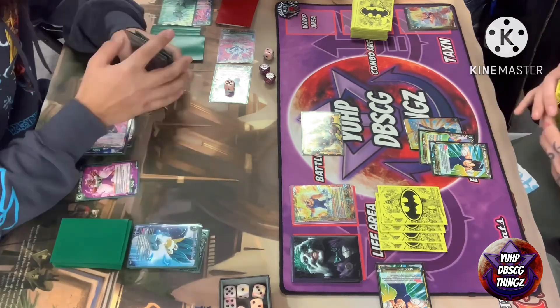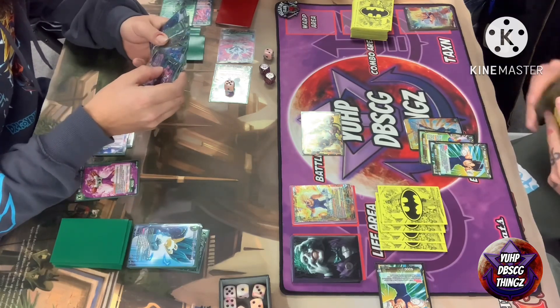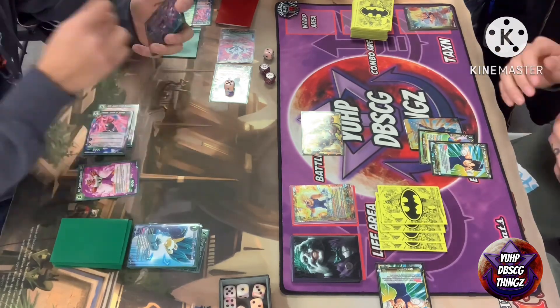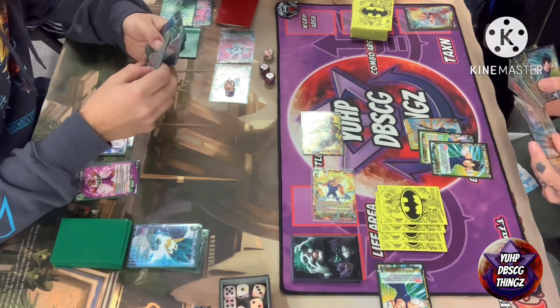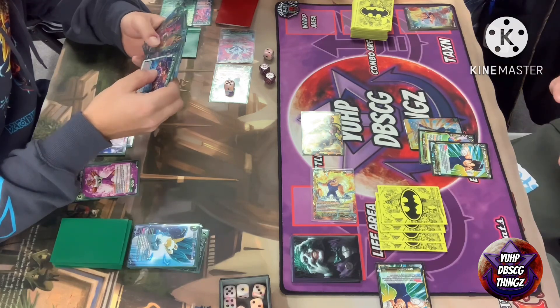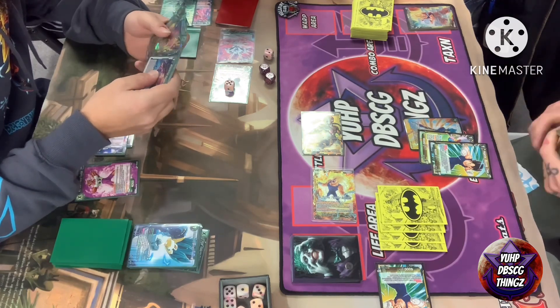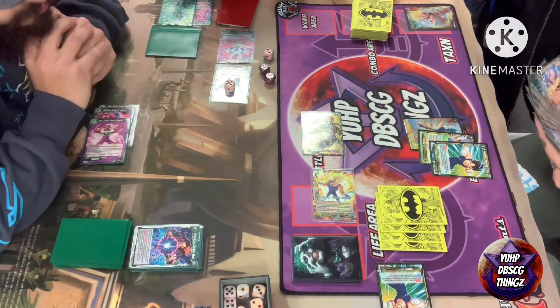Yep, here comes Dormant Potential with the discard. The attack does still go through, so we'll see if there are any combos — probably just a 15k going into the leader. We do see a Shocking Death Ball there, which negates the attack. That was the last attack for the turn.